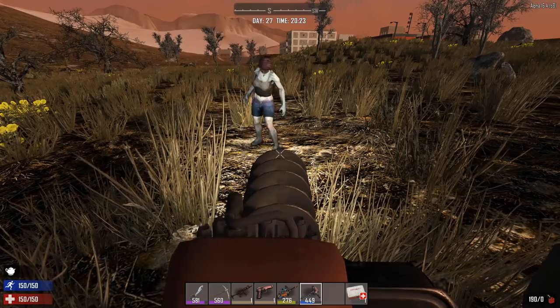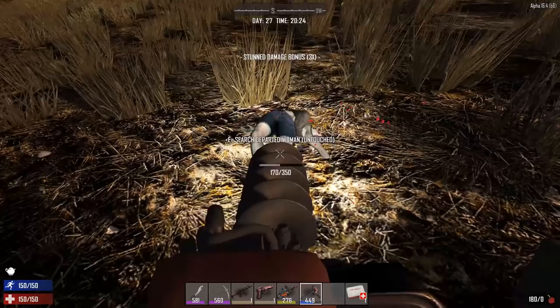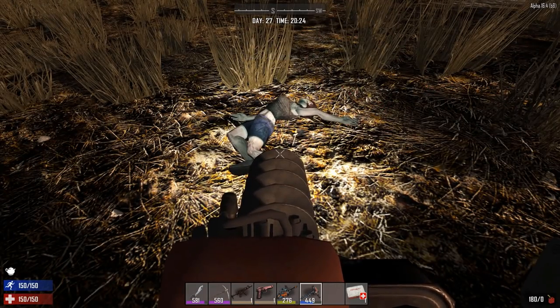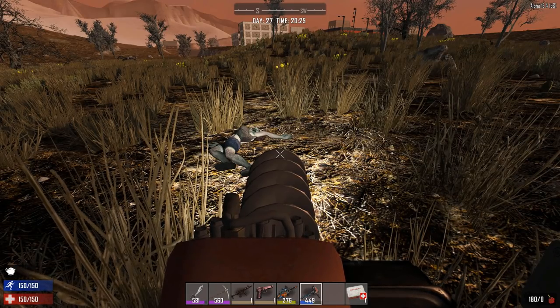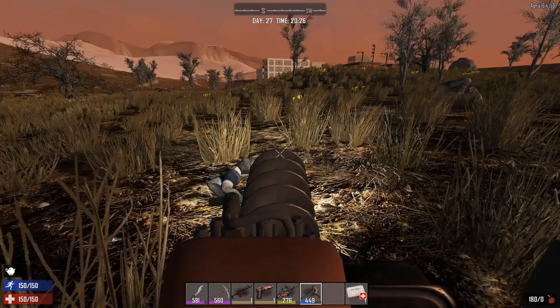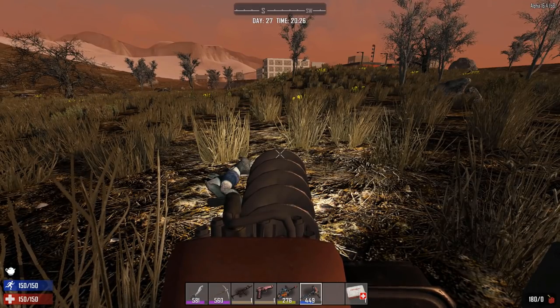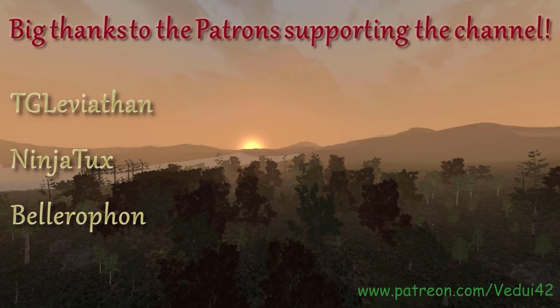You could kill zombies with the auger, but do us a favor — use the chainsaw, it looks better, and be that zombie slayer you've always dreamt of being. Did I miss any good usage of the auger or chainsaw? Or how do you use them? Discuss in the comment section. See you next time. Special thanks to the great patrons supporting the channel. If you would like to join the community and support these videos, do follow the Patreon link below.